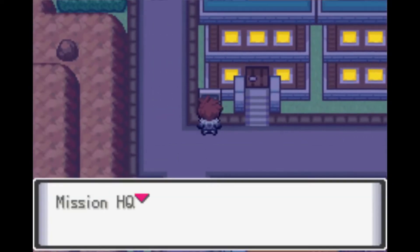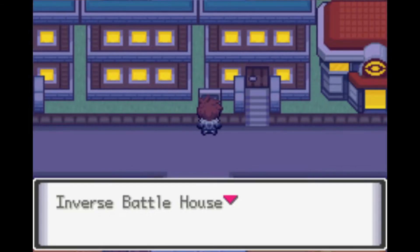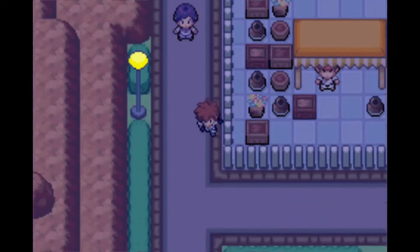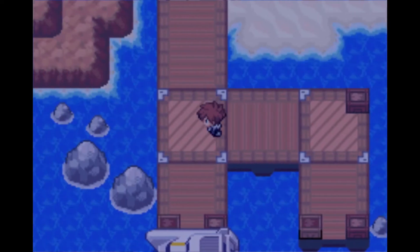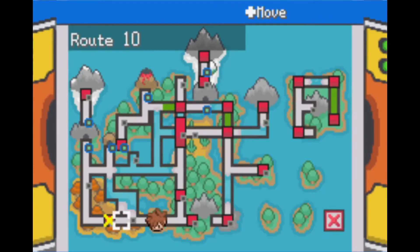These houses look interesting — there's a Mission HQ where you can get your next job, and an Inverse Battle house for backwards battles. In Gen 5 I think there were similarly gimmicky battles that weren't all that interesting in my opinion. According to the map we're supposed to be going over to the side — Route 10.